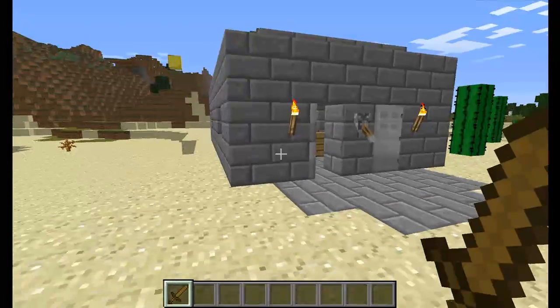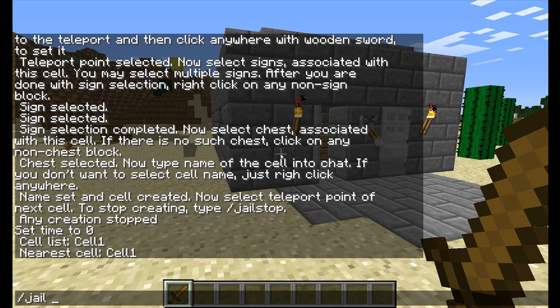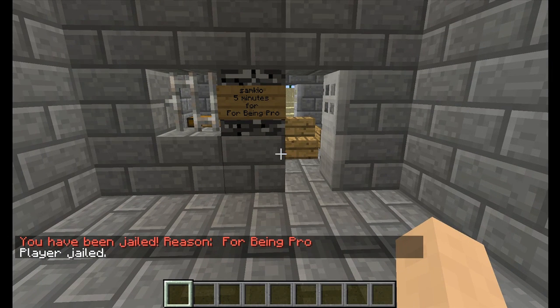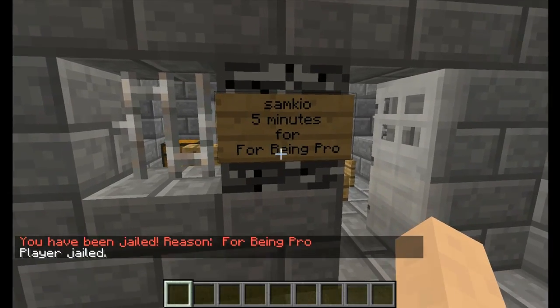I'll go over the configuration later. For now I'll show you how to jail people. To jail someone the main command is '/jail [player name] [time] [jail name] [cell name] [reason]'. You can leave the jail/cell blank and it will go to the nearest cell. So I'll do '/jail [player] 5 jail1 cell1' with the reason 'for being pro'. Hit enter — and there we are. I've been jailed for reason: being pro. On the sign it says my name, five minutes, for being pro.